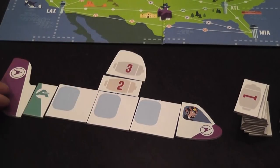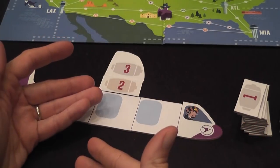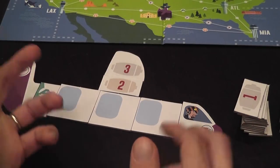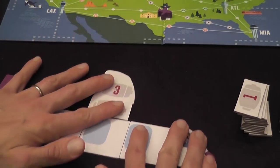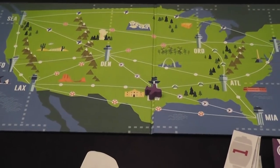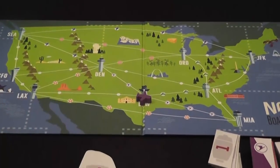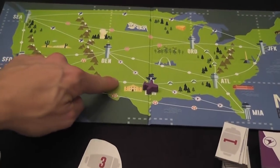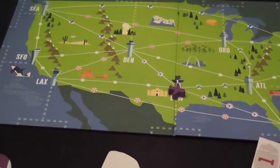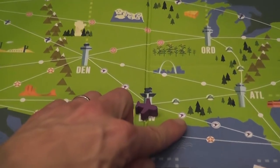Now I can move five connections — pretty good! But it can be a kind of catch-22, because in order to upgrade your airplane you need to deliver passengers, and what really helps you deliver passengers successfully is having a good airplane. Total catch-22. Here you have the board that represents all the different places where players will try to deliver passengers. Players start from different locations. There are white connections that any airplane can use, and connections with brand symbols that only players with that symbol on their airplane can use.